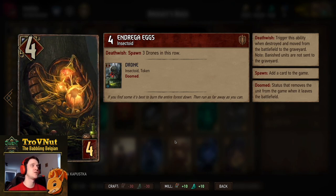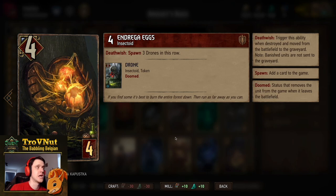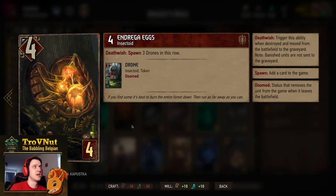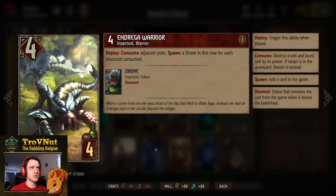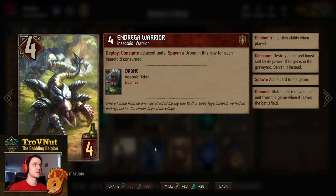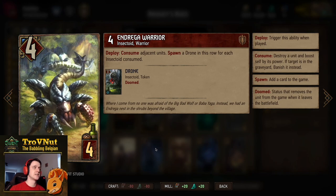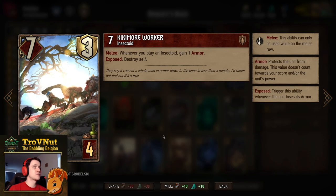First up we have the Andrega Egg: 4 power for 4 provisions. If you destroy this card, you spawn 3 drones in the row — so basically 7 points for 4 if you manage to destroy it; otherwise it's a 4 for 4. It's a passive play because your opponent can't damage it without creating more points for us. Then we have the Andrega Warrior: 4 power for 4 provisions, and on deploy you consume the adjacent units. If you consumed any insectoids, you spawn a drone for every insectoid consumed — so placed between two drones it's a 6 for 4.